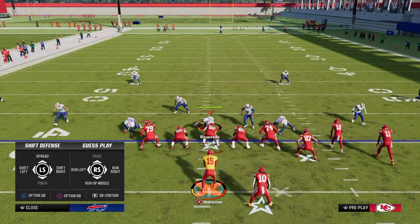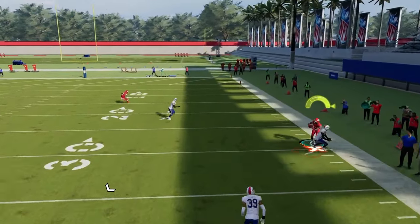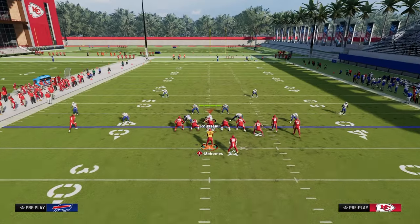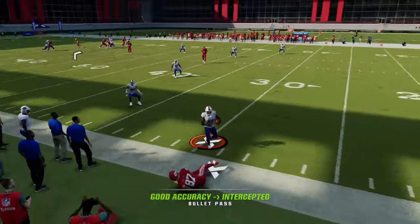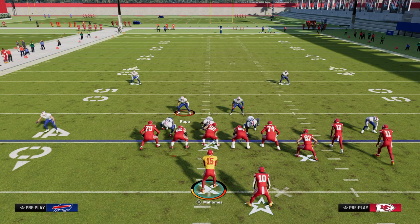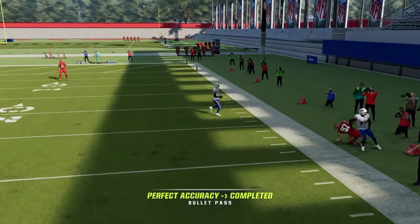I'll be able to throw this tight end to the sideline pretty consistently. If I put the slot receiver on the corner route, it's going to be even a little bit better — you see I can throw this on the sideline. Now, what you can never do in Madden is put this receiver on a streak or a fade when on the wide side of the field, because the grid system that Madden is built on means there's no longer potential for this back shoulder corner route to be thrown — it gets intercepted. Madden is based on a grid system, and if this fade route can get into the grid of that outside quarter, you can throw the tight end on the corner on the sideline just like that.